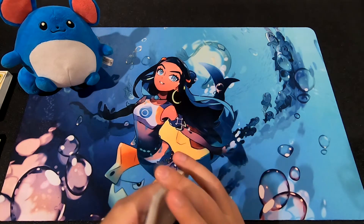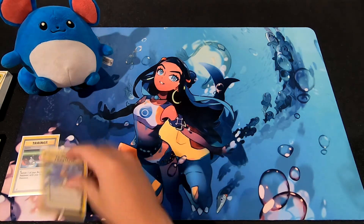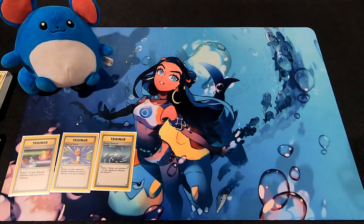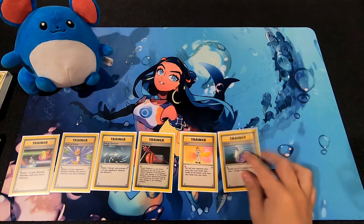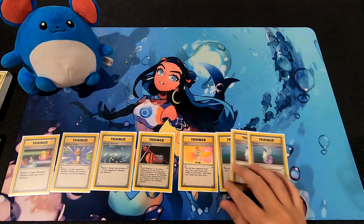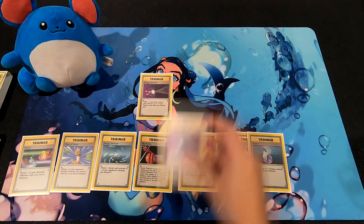You also had an assortment of trainer cards: Switch, Gust of Wind, Energy Removal, Plus Power, three Potions, and two Energy Retrieval cards.